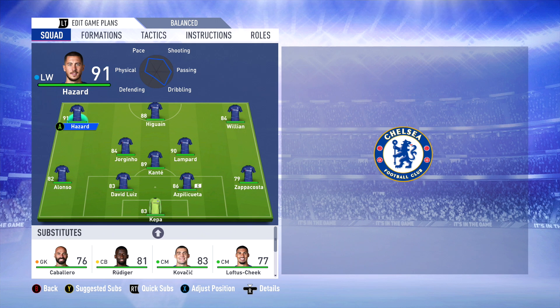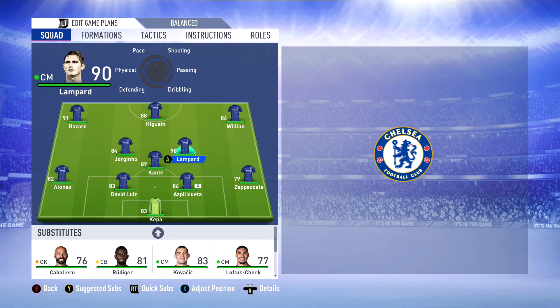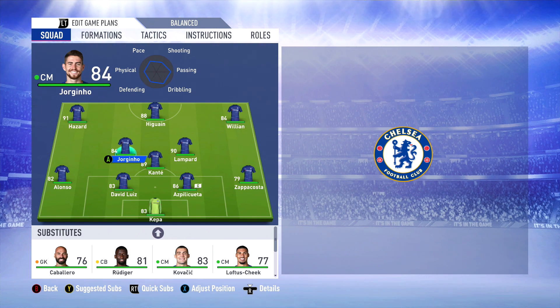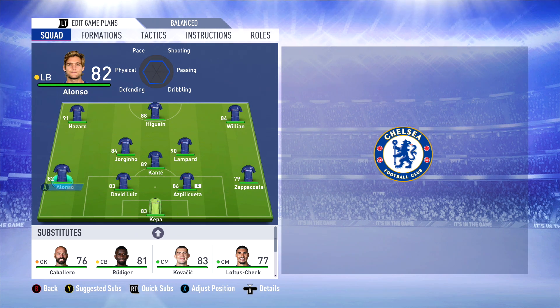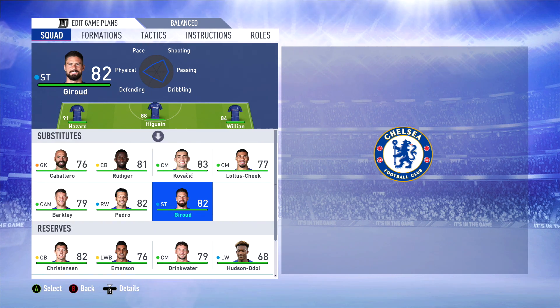Apart from the surprise of having Chelsea's all-time top scorer in the team, we've still got a very good Chelsea team. A 4-3-3 formation is what I'm going for. Eden Hazard down the left - he's probably gonna be our most important player along with Frank Lampard. I know he's gonna join Real Madrid in real life most likely, but for this rebuild we're gonna keep him. Higuain up top - not too convinced with him. We've got Willian as well, who is aging. Frank Lampard, N'Golo Kante and Jorginho in midfield - that's actually a very capable midfield. Alonso, David Luiz, Azpilicueta and Zappacosta in defense. Kepa Arrizabalaga in goal. The bench is okay - Olivier Giroud, Pedro, Barkley, Loftus-Cheek, Kovacic, Rüdiger and Caballero.